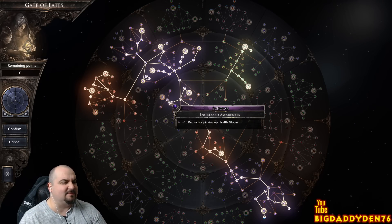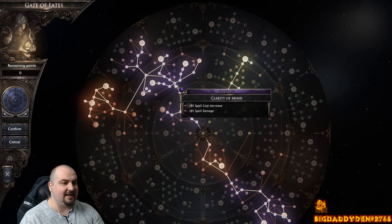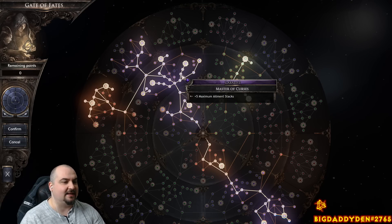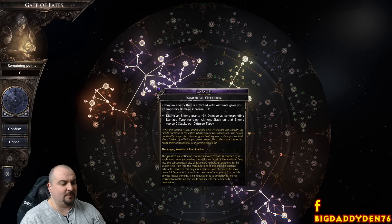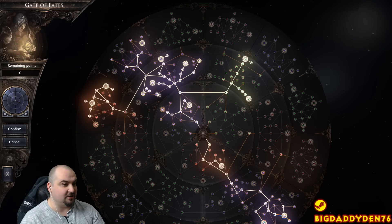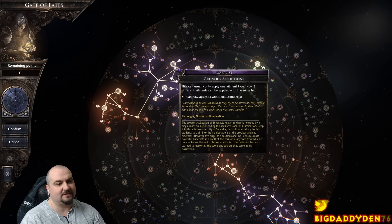As you're generating globes - toxic globes especially in this build - you don't have to pick them up, they're done for you instantaneously. Then work through here to the Cabalish tree. The Cabalish tree gives you loads and loads of element stacks and this is how you start building up your DPS in this build. You get tons of element stacks here and the more element stacks you have on a target the more DPS you do - the enemy gets a 5% damage to corresponding damage over time for each element stack. Follow all these little dots here, you can't go wrong. Once you've done this tree, pop up here and grab Grievous Afflictions which applies one additional element on top as well.